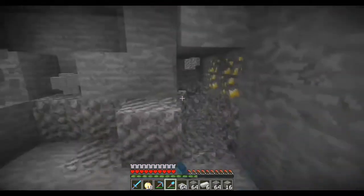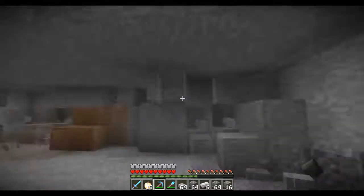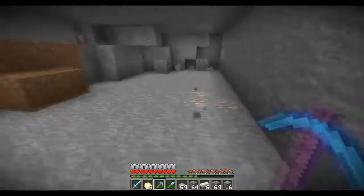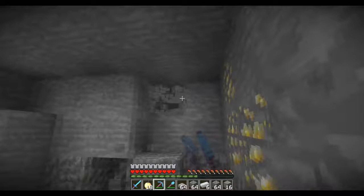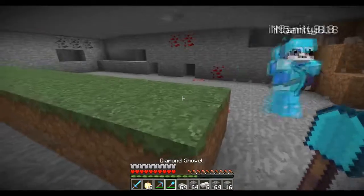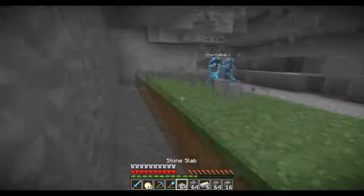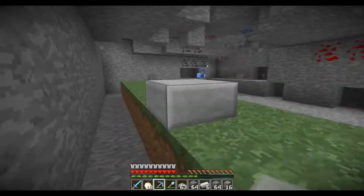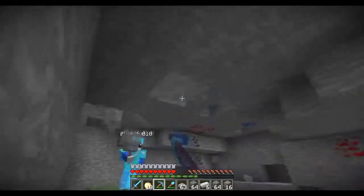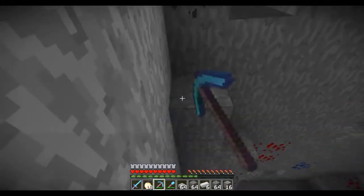We're just building as we go sort of thing. Basically what you're going to want to do — if you're going to make an underground sugar cane farm — you're going to want it to be three high. The sugar cane gets placed on the grass or sand block here, and you want a three-high block ceiling above it so the sugar cane can grow to its maximum height.